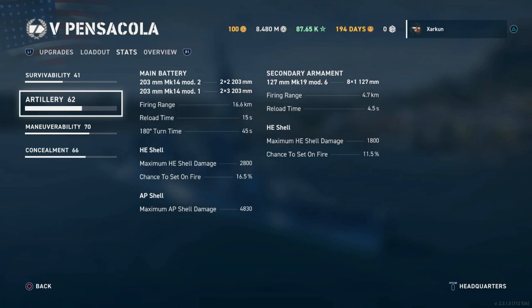Looking at the stats, the guns are the main point. It's got 10 203mm guns, or 8-inch guns. They fire out to a range of 16.6km on my build, along with the Epic Booster Battle Propensity flag. They reload in 15 seconds, which is outrageously slow — probably the slowest reload for any cruiser at the tier. The next comparable ship, the Tier 5 Aoba, also has the same gun caliber, but those on my build reload in 10.5 seconds.